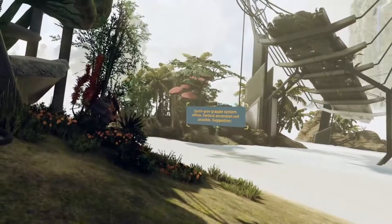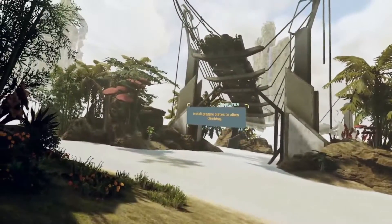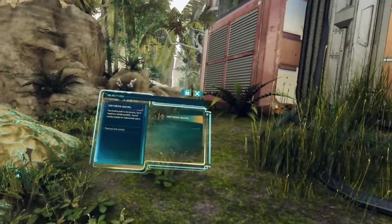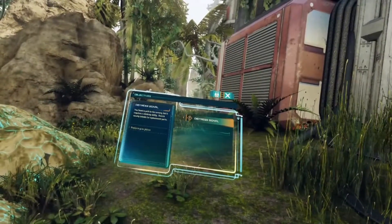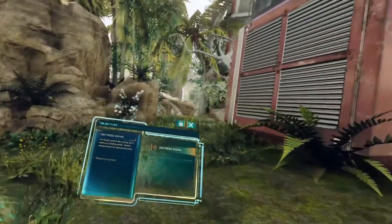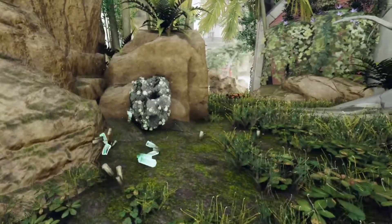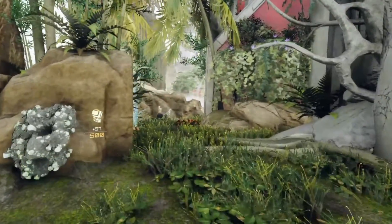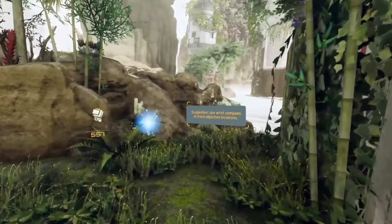Synth grav system offline — vertical ascension not possible. Suggestion: install grapple plates to allow climbing. You found the path to the nursery but it requires a climbing ability — search nearby islands for replacement parts. Oh, I destroyed it — and it counts as my parts. Suggestion: use wrist compass to track objective locations.